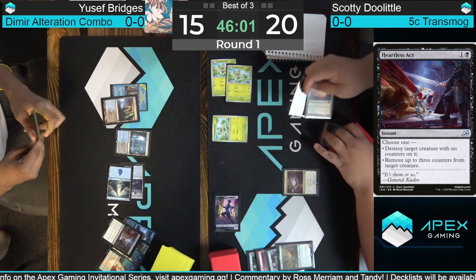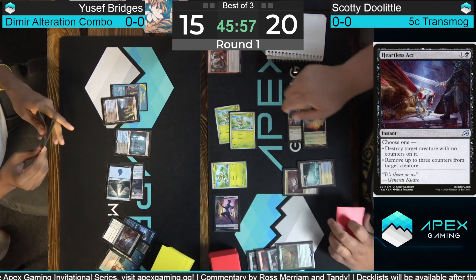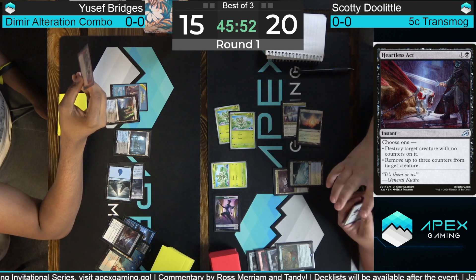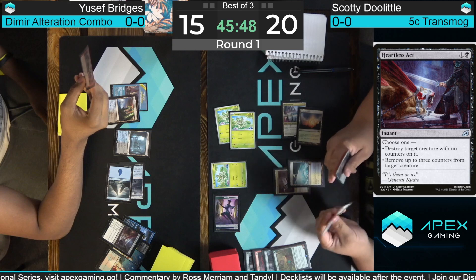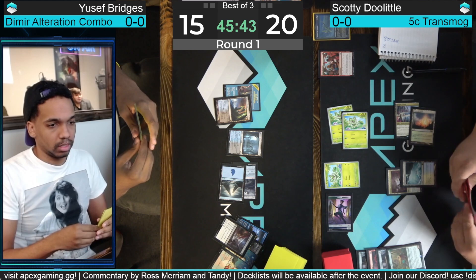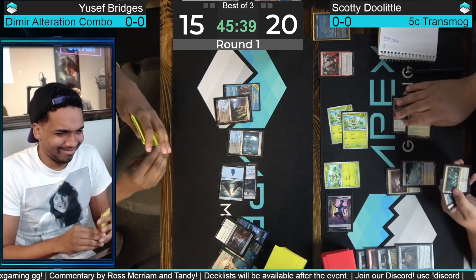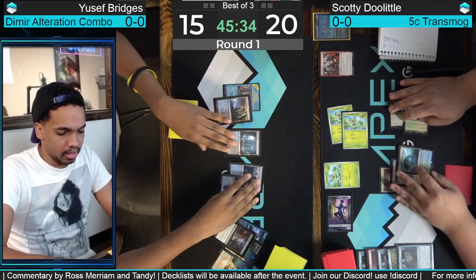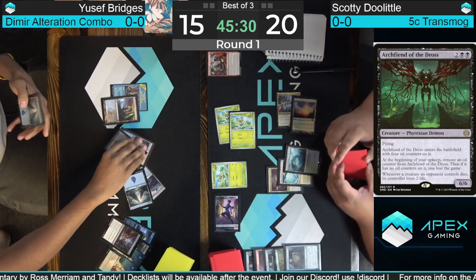Yusuf keeps enough pressure off. He's now down to 15, staring at seven power — that's a three-turn clock. Here's Bitter Reunion, going to give Doolittle maybe a couple more looks at some protection. Bridges looking to combo kill next turn with Alteration plus Archfiend. Now, with Roger and Triome and Zyatar's Proving Ground, Doolittle does have full domain for Leyline Binding, but it looks like he just drew two lands.